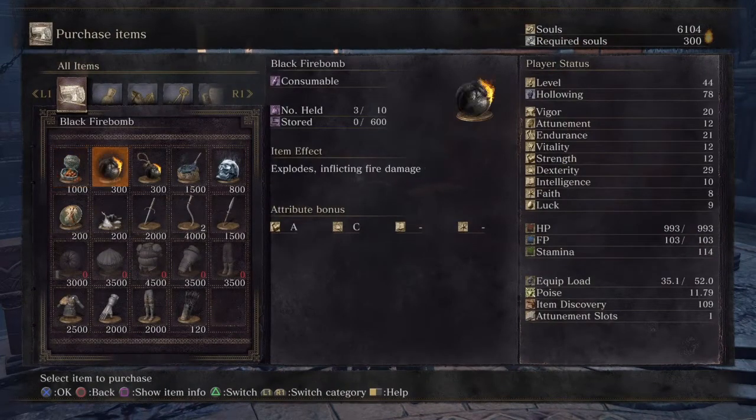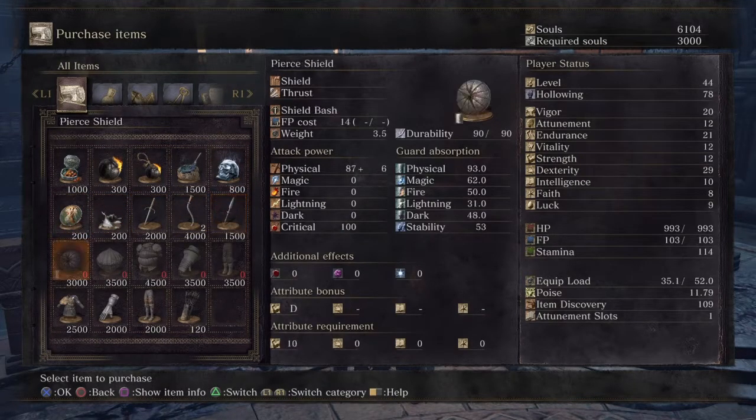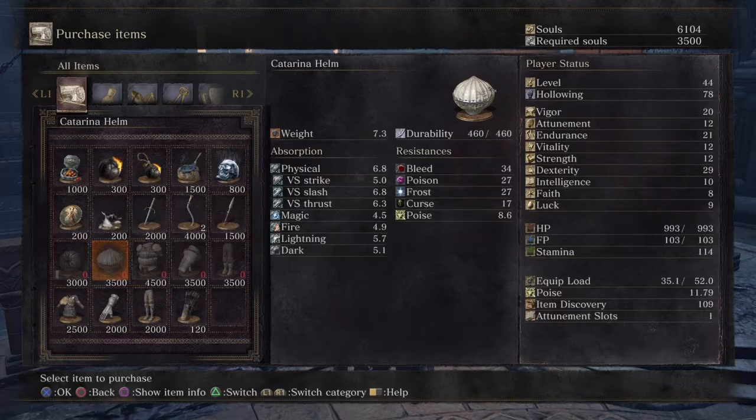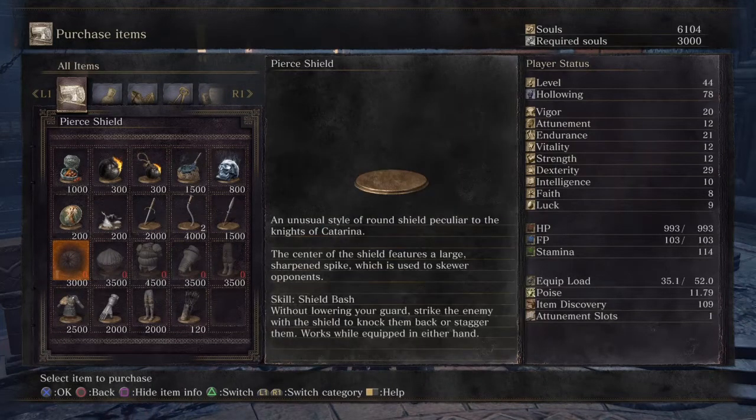You just purchase items — he has red bug pellets, black fire bombs, all kinds of stuff. Down towards the bottom he has the pier shield, Katarina helm, and all of the Katarina set, and he got that from Siegward.